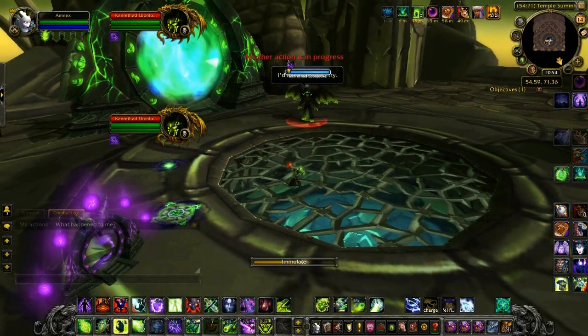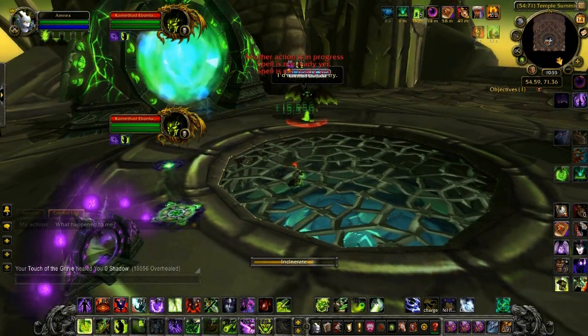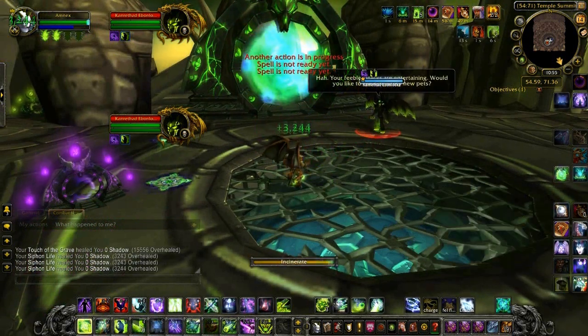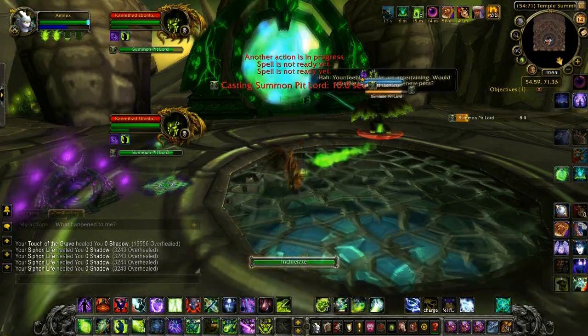First things first, make sure you have all your pots, your buffs, and your Soul Stone before you start the fight. You don't want to sacrifice your imp for this. Place your gateway behind the pillar and put your circle next to the gateway in the middle, as you'll see here.